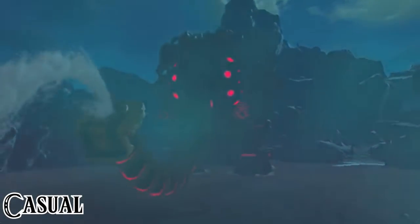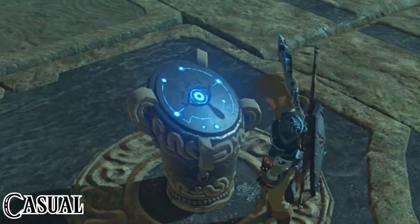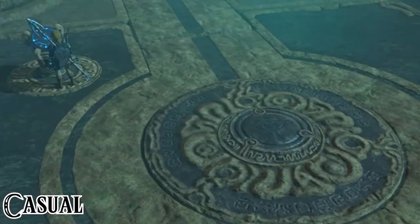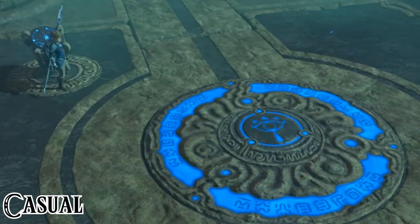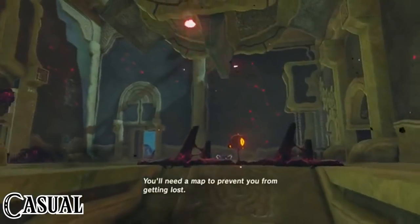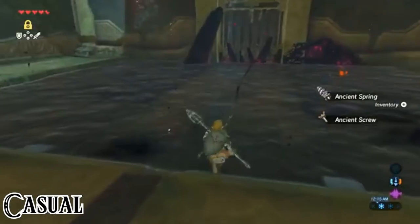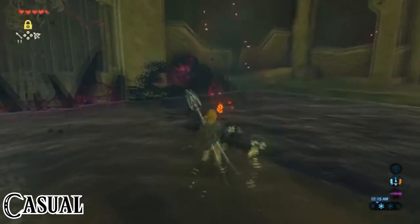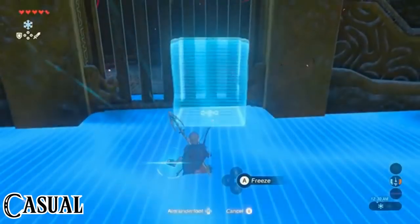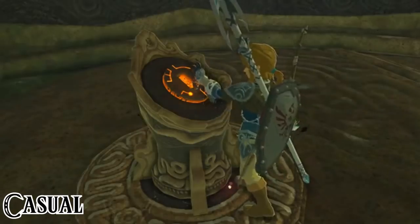Luckily, this dungeon is fairly straightforward, especially if we haven't collected any other abilities yet — as most people complete this dungeon first. We place the Sheikah Slate on the pod and are greeted by the voice of Mipha, who has been waiting for over a hundred years. We collect the map first, heading left to deal with the malice underwater using a bomb or arrow, then lift the gate as we did in the Magnesis trial and collect the map. So far, no challenge.